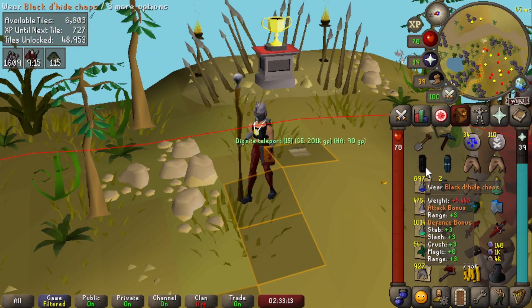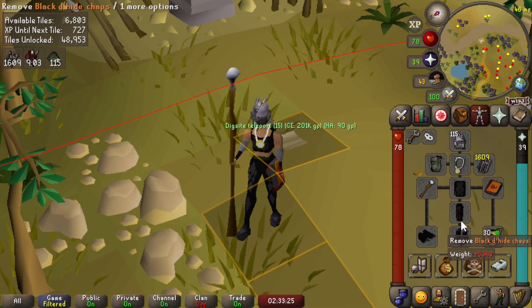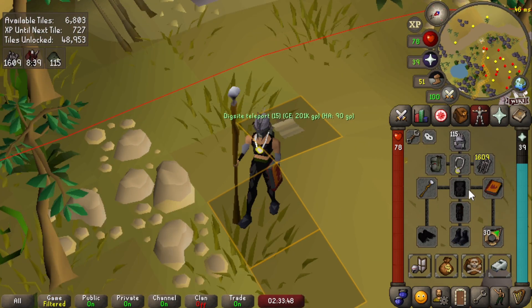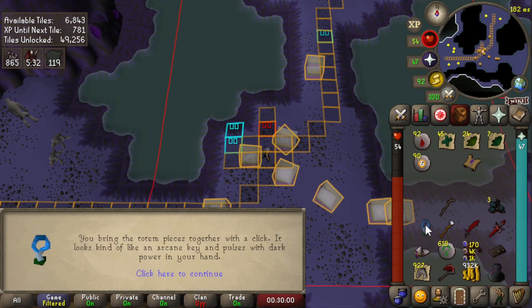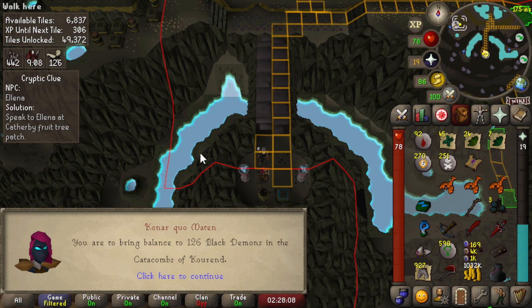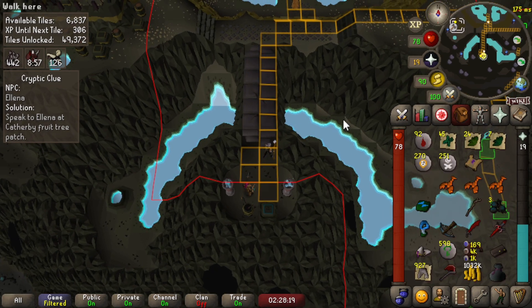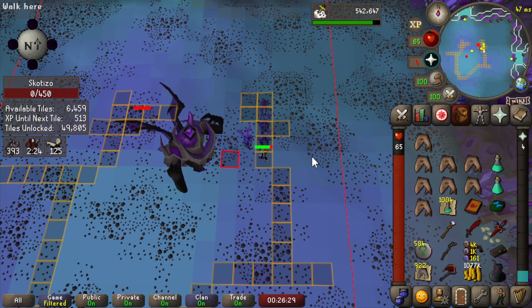Oh my god, I didn't even notice - black d'hide pants! That's so nice. Full black d'hide already. And we got a full dark totem - I can go try and kill Skotizo now. Killing black demons in the Catacombs of Kourend - Skotizo counts as a black demon so I can use my slayer helm. First Skotizo kill - that was pretty good.